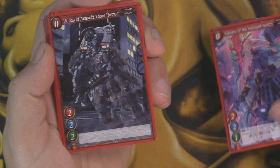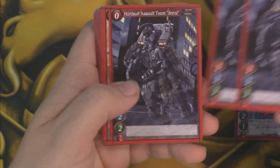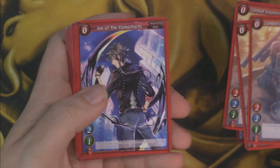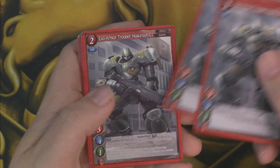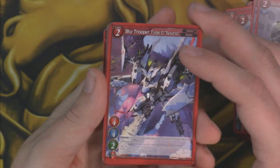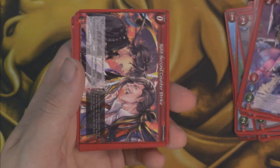We have Yabuko of the Midnight Watches as our one foil, and the foiling on these cards just looks so good, I really really enjoy it. Second copy of that. Now it's not full play sets of everything, so I'll just kind of fashion through it. We get a couple copies of Hardsuit, some Combat Engineers, Joe of the Kaimachi. The cards look great, the bordering is very nice to represent each of the different factions. You have card text, stats, everything else — it's pretty easy to understand once you get started.